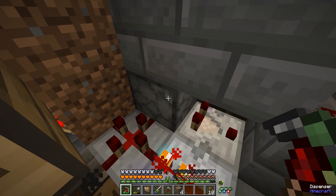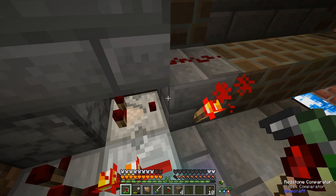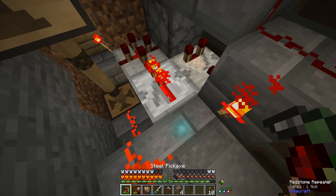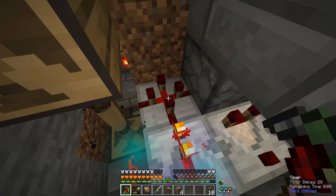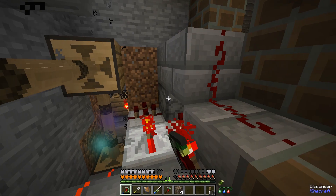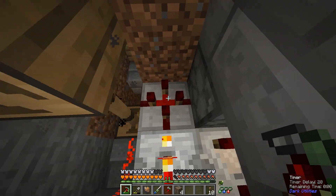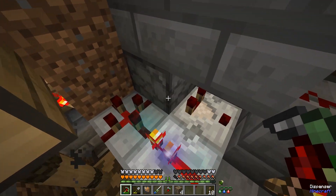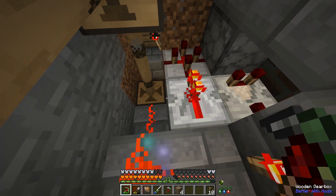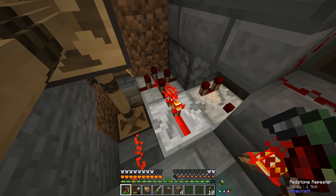So basically what it does - I have this vanilla dispenser with a comparator to see if there's an item in there. If so it sends the signal through this block which turns off this redstone torch, which turns on the timer we have at the back here. So it will place blocks on and off until it's completely empty, then it automatically shuts off the timer so we don't have a clock ticking the whole time. At the same time a cable goes down here to this gearbox and shuts it off.